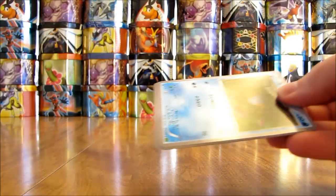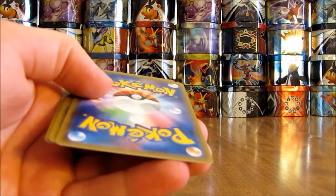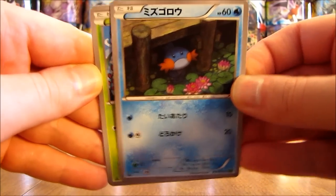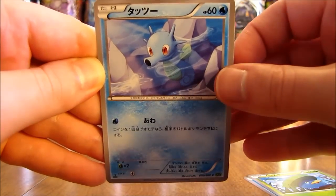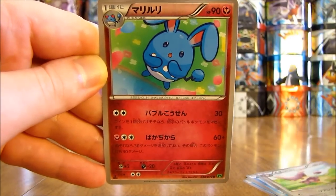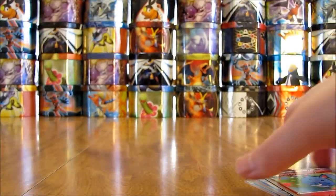On to the next pack. This pack starts off with a Mudkip, there is a Lotad, Horsey, Delcaddy, and it looks like an Azumarill.